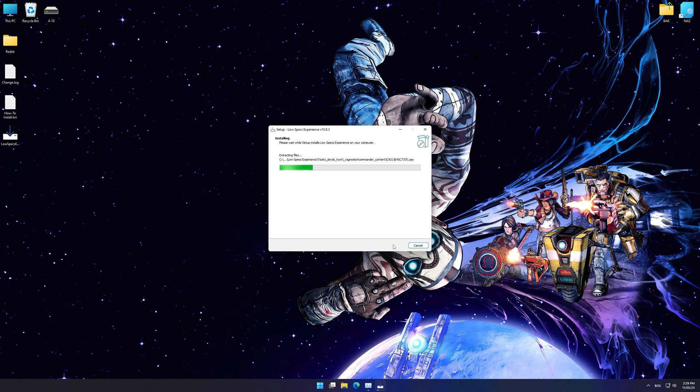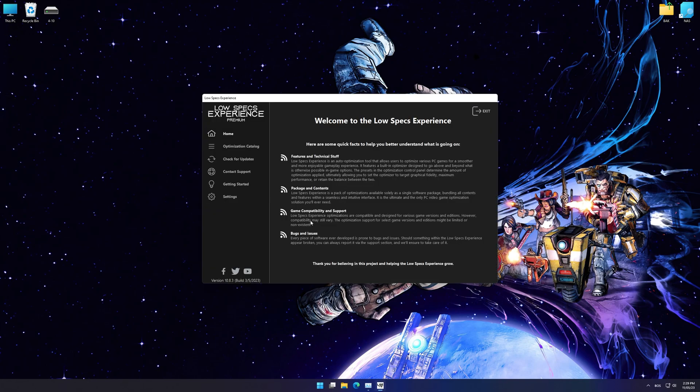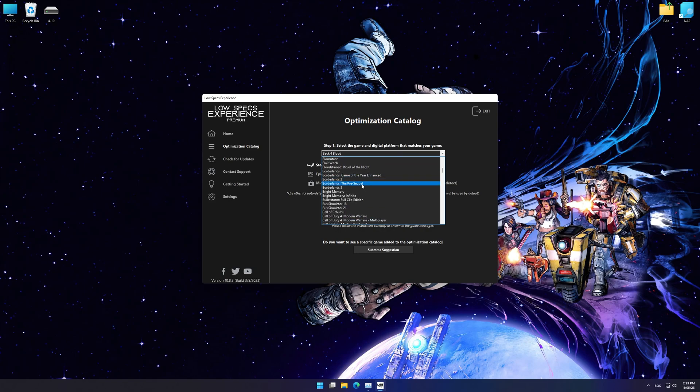First of all, start the installation process for the Low Specs Experience. Once it's done, start it from the newly created Desktop shortcut and select the optimization catalog. From the top of the menu, select the applicable digital platform and then select Borderlands: The Pre-Sequel from the drop-down menu. Once that is done, press Load the Optimization Package.